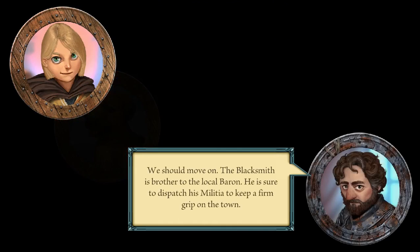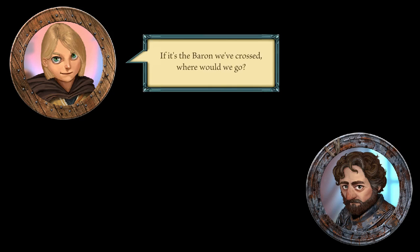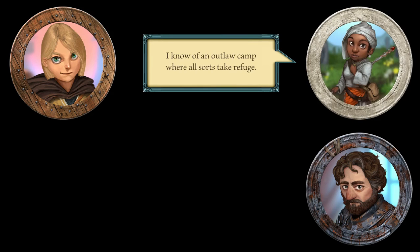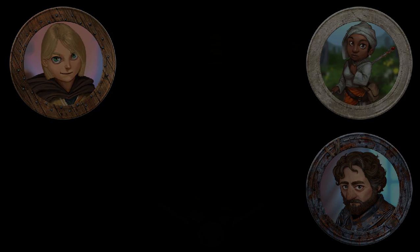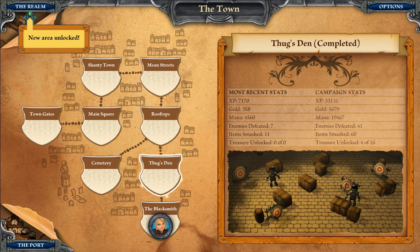We should move on. The blacksmith is brother to the local baron — he's sure to dispatch his militia to keep a firm grip on the town. If it's the baron we've crossed, where would we go? I know of an outlaw camp where all sorts take refuge. Is a knight prepared to join the outlaw ranks? Have I not already? You should leave town — go to the realm map, travel to new areas. There is an element of exploration here.